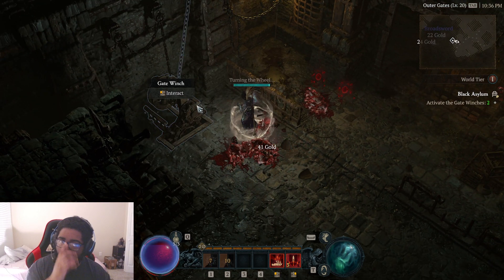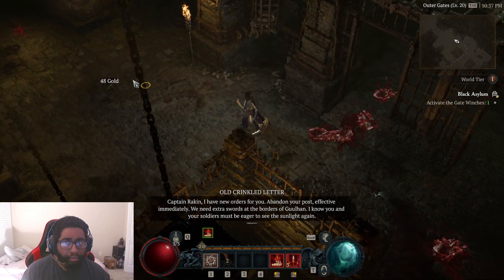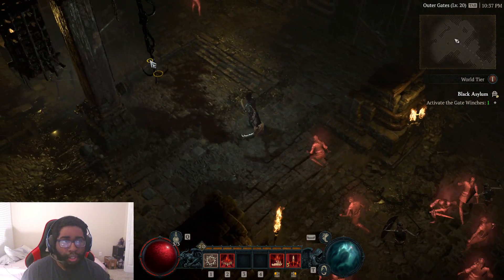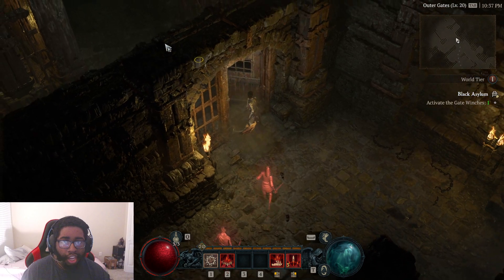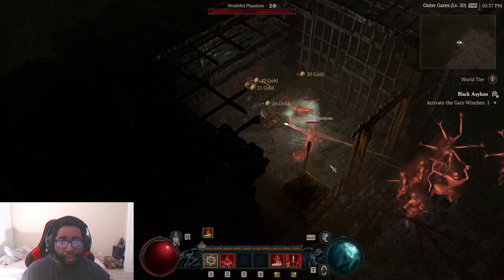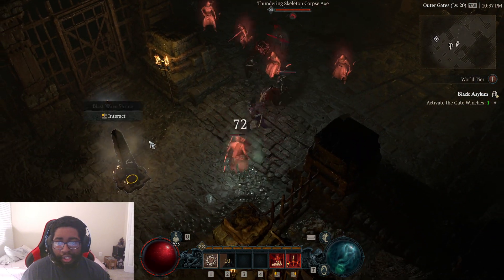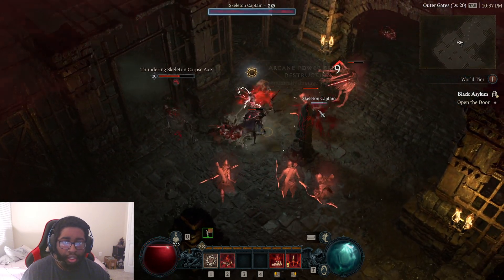This build isn't as strong as the old builds from the old beta, but we're all level 20, so it's not going to be anything crazy where everything just dies immediately — besides bosses. Bosses melt really fast with this build. But it does a lot of damage and you don't have to try a lot. It's a build that's strong on its own, and I think this build would be good for a lot of people who are complaining that they feel weak. I don't feel weak at all with this build — when I use Blood Lance, everything pretty much dies.